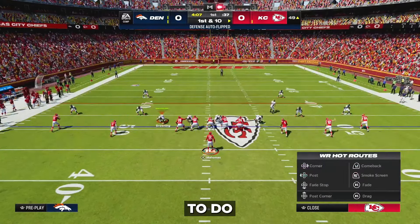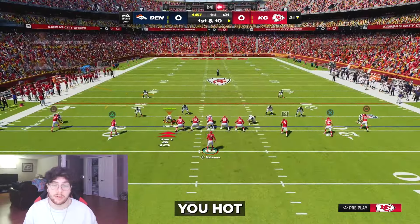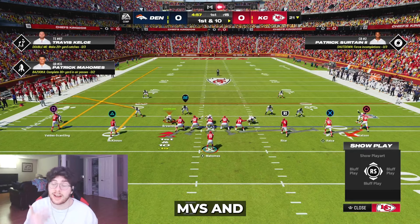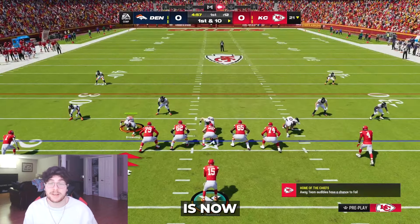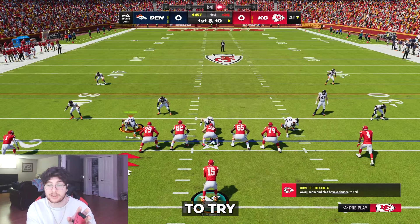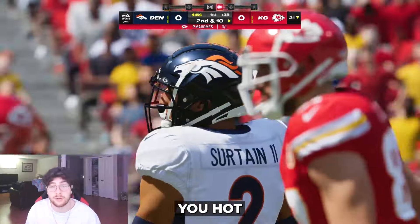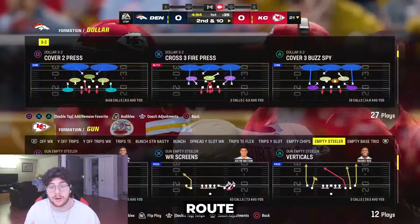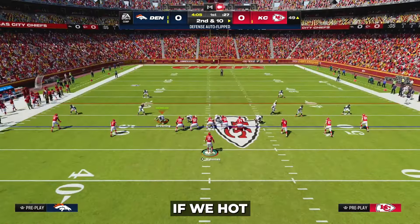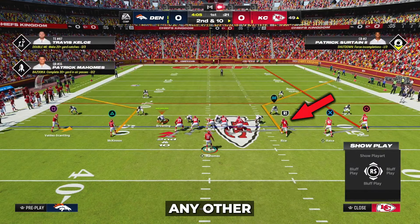You can also make unlimited hot routes on those screen plays, but this technique doesn't work in practice mode, so we have to hop in-game. All you need to do is quickly make a hot route while walking to the line. However, the first player you hot route must be the red route on the field. If you hot route a different receiver first — for example, the square receiver MVS instead of the circle receiver — you won't be able to make any more hot routes. You'll just be able to snap the ball, no matter how much you spam the triangle button.